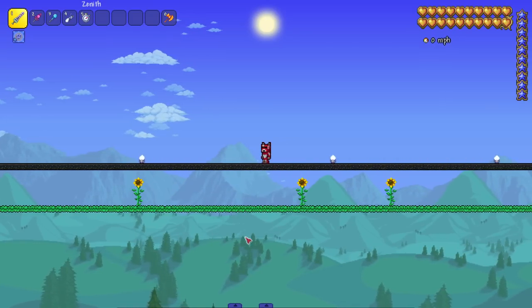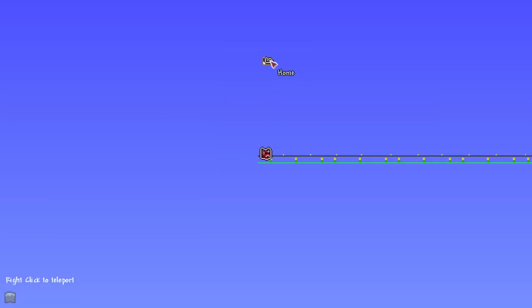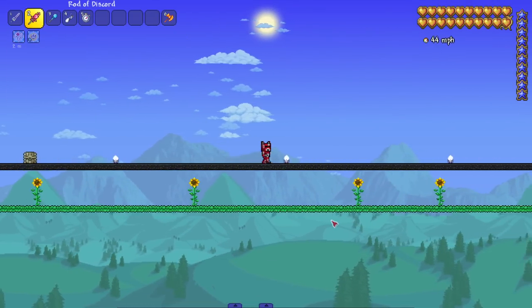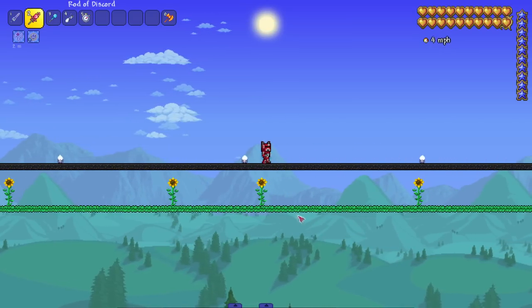A nice 64 miles per hour — not bad. Now let's add a little buff and see how fast we go one at a time. Cake gives a sugar rush: 20 more speed. We were 64 before, now 76. Nice, we've got a lot more things to go through.